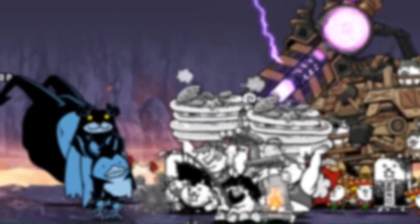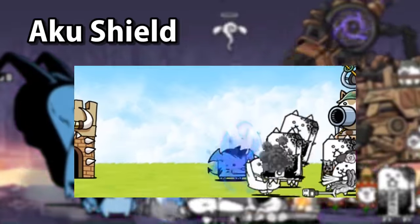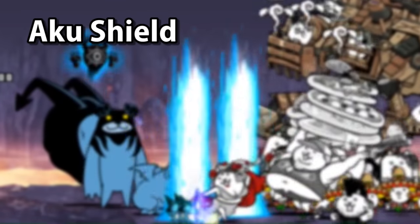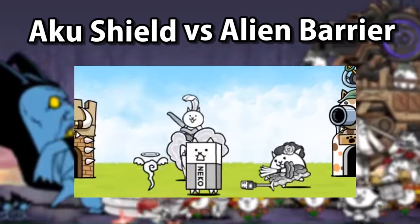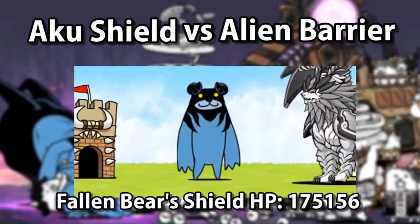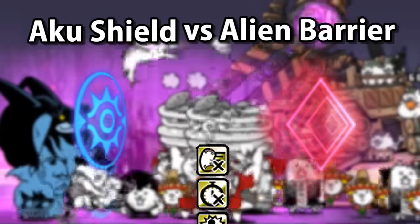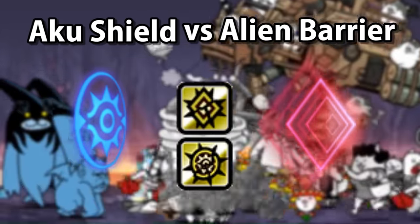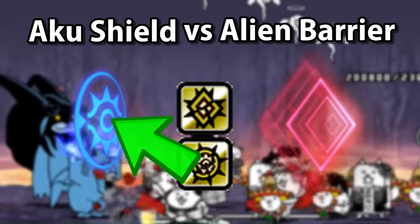The Aku trait sports two different signature abilities. The first is a new shield mechanic, which absorbs a set amount of damage before breaking, and then regenerates to a certain amount after the enemy is knocked back. While we have had barriers before in the game, it would be a far cry to call them the same. Barriers on starred aliens require a damage threshold to be met in order to break the barrier in one hit, for good, with anything less than that number doing nothing to the enemy. Aku shields can be chipped down by damage of any value until the health of the shield depletes, and will come back after the enemy is knocked back. Barrier breaker will break the enemy's barrier for good, while shield piercing breaks the Aku shield once but doesn't prevent it from regenerating afterwards.